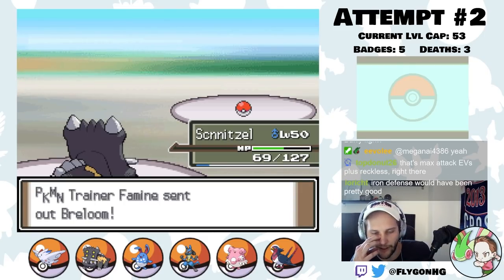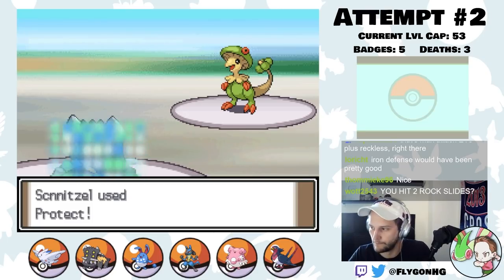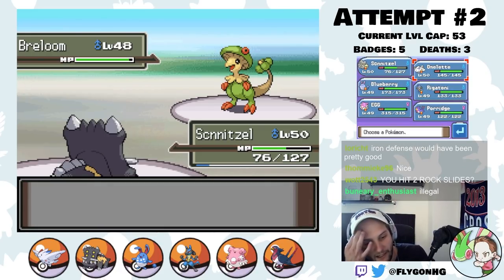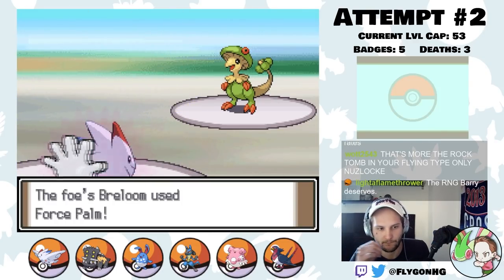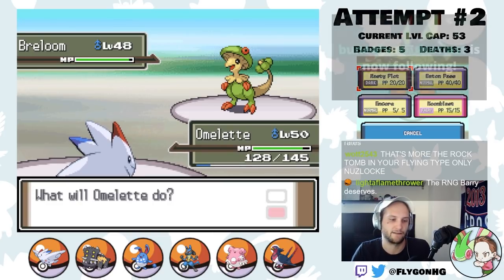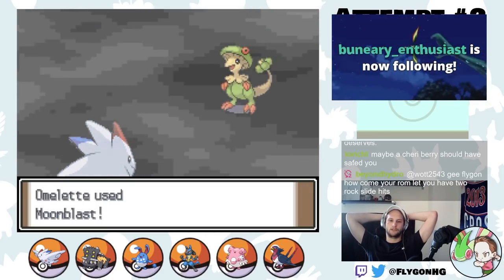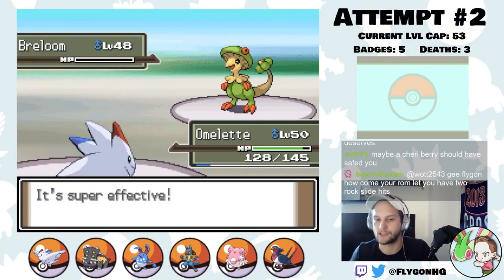Show me either Breloom or... okay, Breloom. Interesting. It should always go for Mach Punch — actually no, Forest Palm here. This is still scary because if Togekiss gets fully paralyzed here, that's an issue. I wonder if it makes sense to go to Forage, but if he gets paralyzed, we're screwed anyway. Let's just go to Omelette here. Nice! I think this kills. That makes things so much easier.